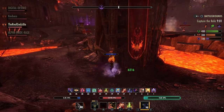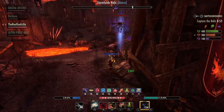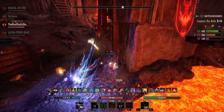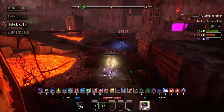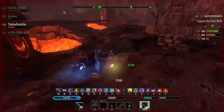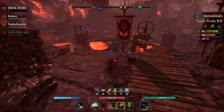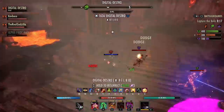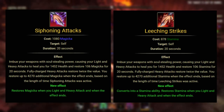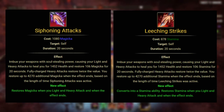Now we can talk about class skills and passives and how they sustain — what you're looking for in each class. Starting with the Nightblade: they sustain off their base recovery at 15%, which scales nicely with the Serpent or Atronach Mundus stone. Rally also gives them a 15% recovery bonus. They have overall very high stamina and magic sustain, and they also have a very useful skill in Siphoning Attacks or Leeching Strikes — the stamina morph is Leeching Strikes and the magic morph is Siphoning Attacks.